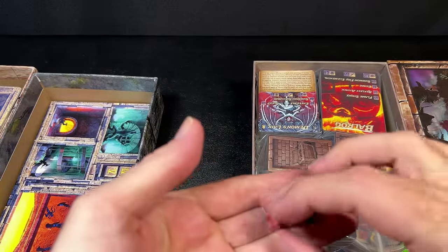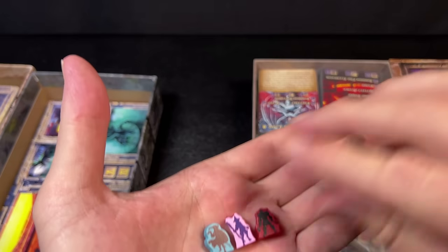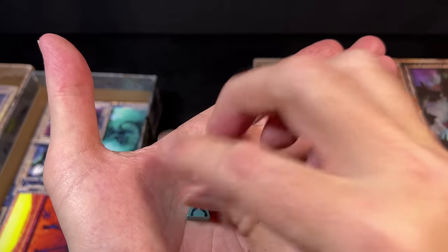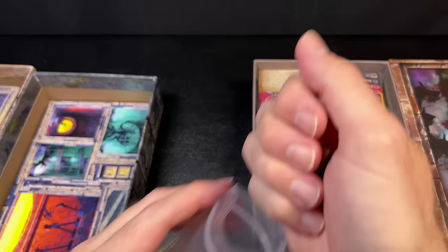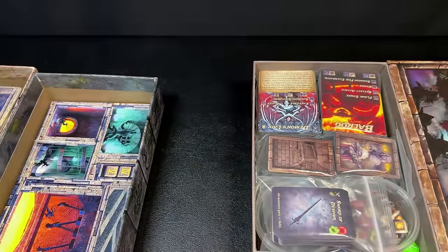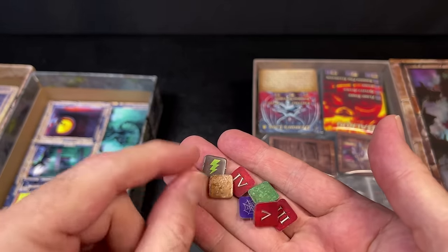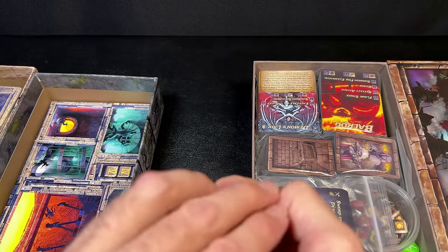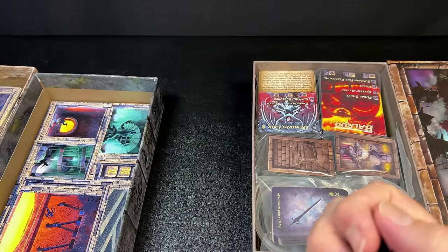One new thing you get in the second edition are meeples for all of the characters. You won't get male and female versions of the meeples, though each character has male and female sides. These new meeples are really cool — I like that they have the silhouette of the hero you'll be playing. I prefer wooden tokens over plastic, so I'm glad those exist. You also get a few new little tokens to track some effects that might happen, and there's a small puzzle you get to solve in one of the dungeon rooms using some of these new tokens.